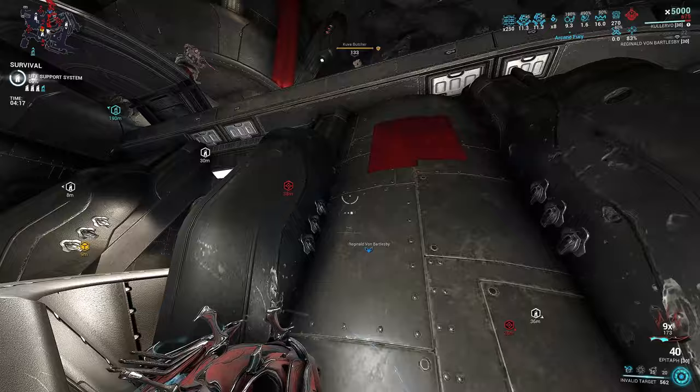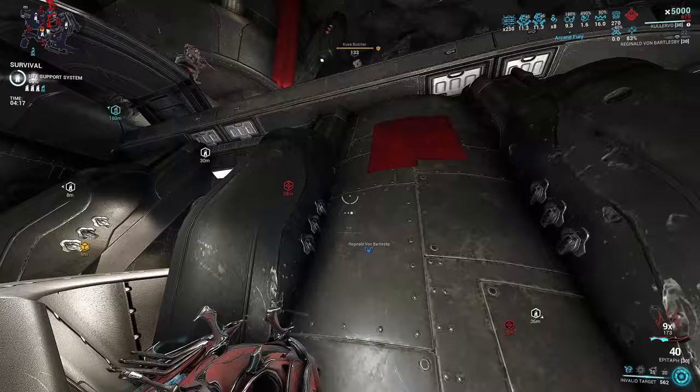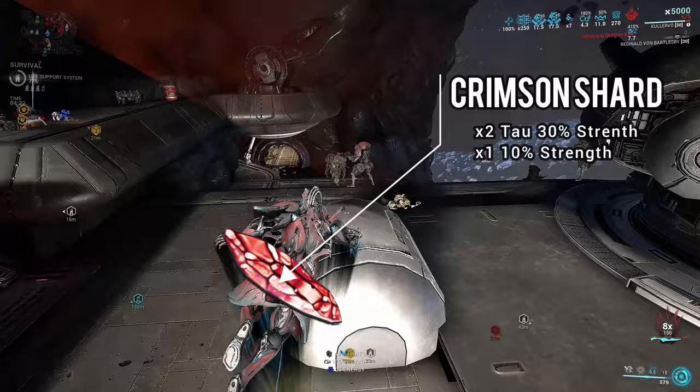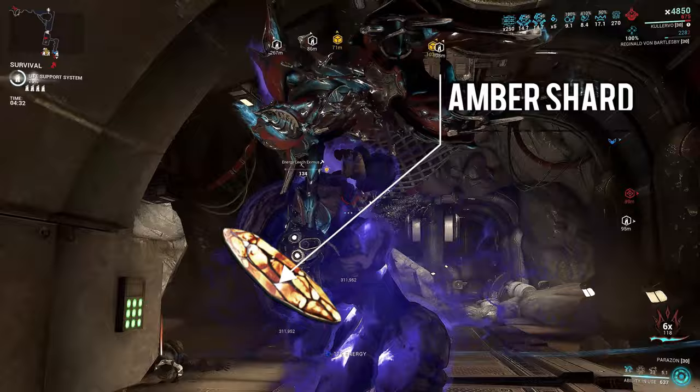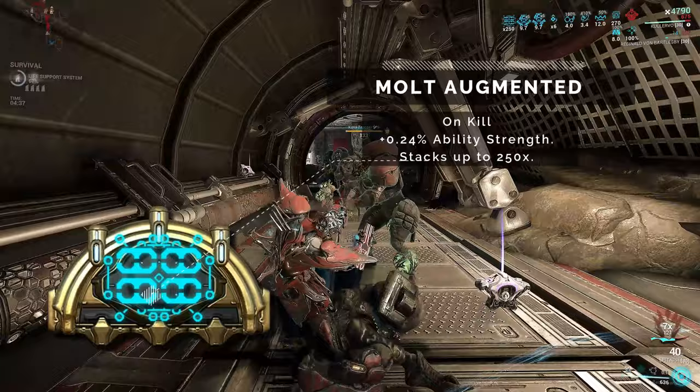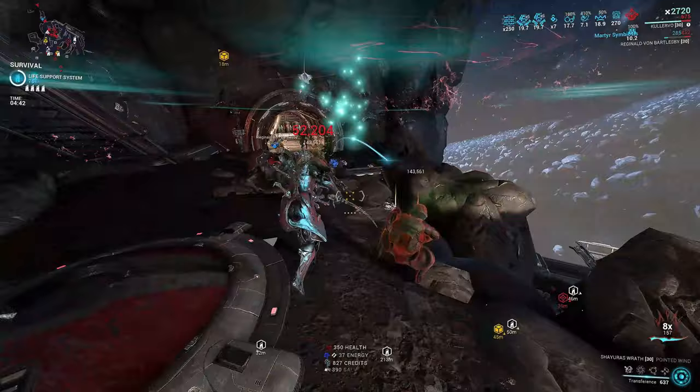For the Archon Shards, you're going to need two Crimson Tau-4 Shards — no replacement there — and a single regular Crimson Shard, while the other two are going to be your Amber Shards for casting speed. This way you'll have 40% strength, paired up with the Molt Augmented Arcane, which gives you 60 ability strength at 250 stacks, for a total that gives Collective Curse 100% damage distribution.